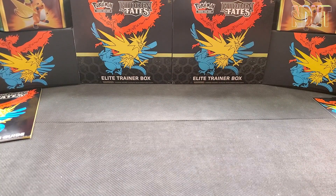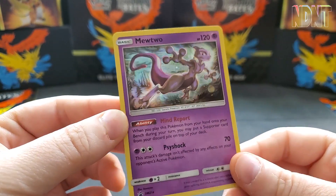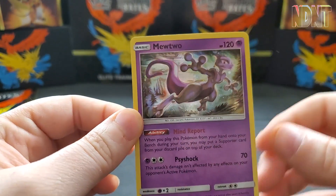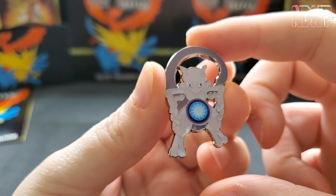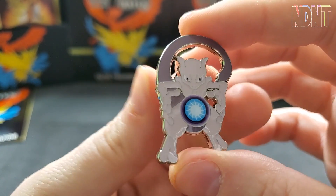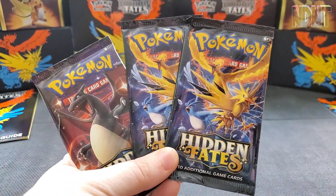Got all the stuff open. Starting with the promo card — we've got a really nice holographic Mewtwo. The style is really interesting; I like the look with the hard shadows and the lineless, angular look to it. Very cool card. You also get a nice little pin — the pose is interesting, I assume that's supposed to be Shadow Ball or some sort of move.